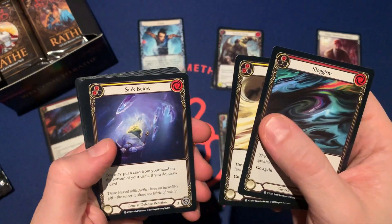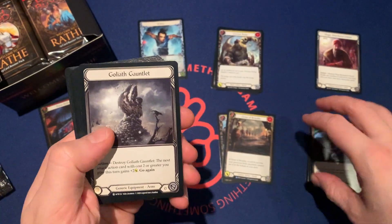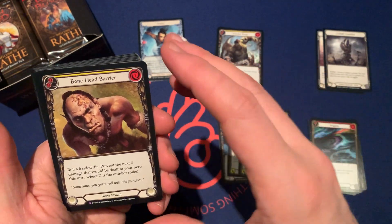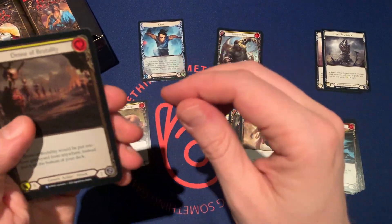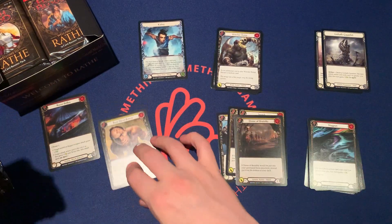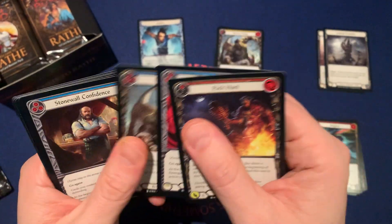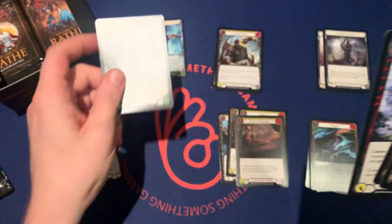Sluggism, Nimbolism, Sync Blow, Unmovable. We have a Goliath Gauntlet, we have a Snatch, and we have a special Bonehead Barrier and a Drone of Brutality. Pack Hunt, Emerging Power, Wreck a Rump, Stonewall, Head Jab, Natural Pot, Rising Knees, and a Rhinoid.